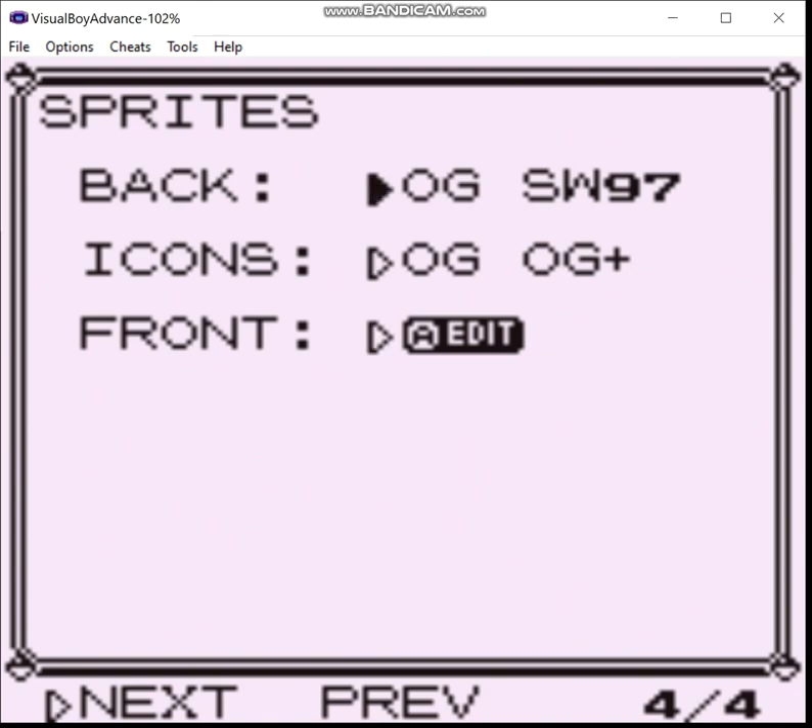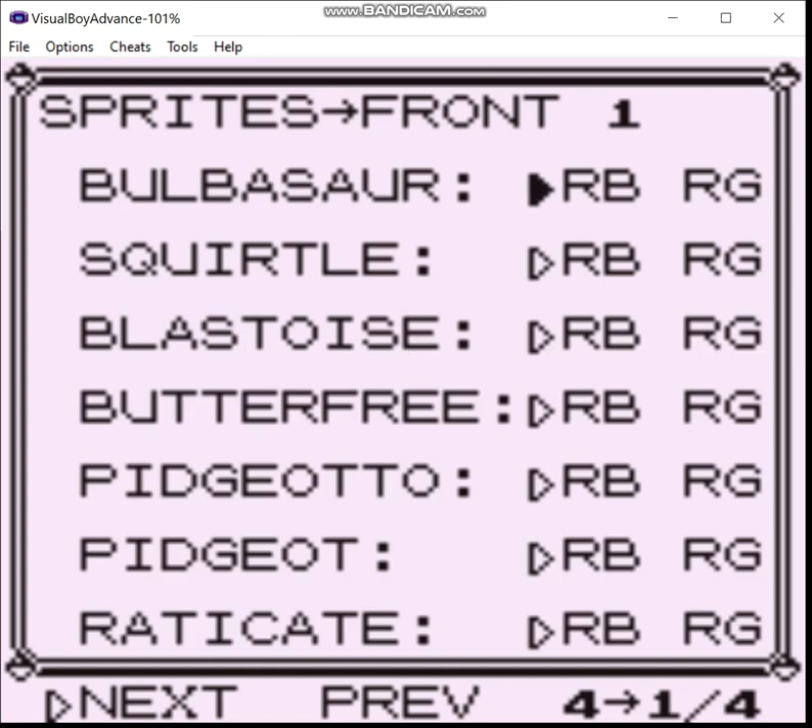Here's what's interesting. Another feature is you can set the sprites to use the originals, or the Space World 97 sprites — which was the Alpha for Gold version. I believe it used a modified version of the Red/Blue/Green engine. So yeah, we're going to have the Space World sprites. You can also choose whether you want Red/Blue, Red/Green, or Yellow version sprites of certain species.